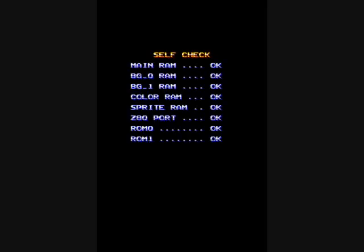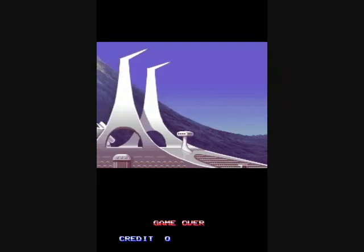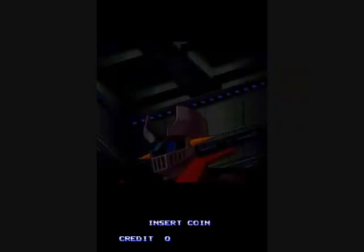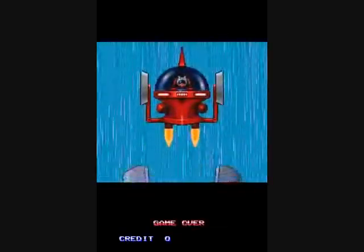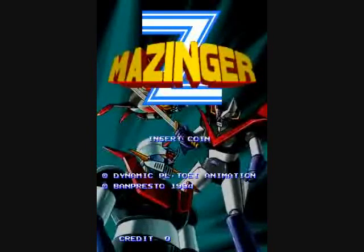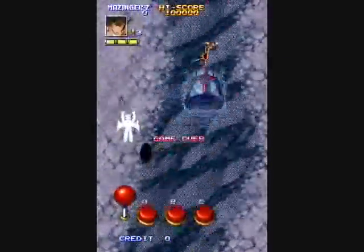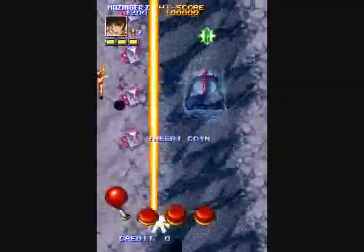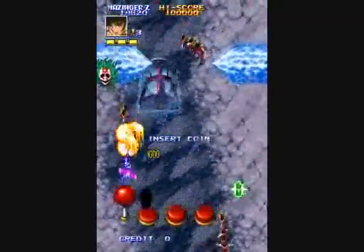You get to play as three different robots — you can choose between them. You can choose between Mazinger Z, which is piloted by a human named Koji Kabuto — I'm guessing Professor Kabuto is his dad or something — and there's also Great Mazinger, piloted by Tetsuya Tsurugi, and also Grendizer, which is piloted by Duke Freed.